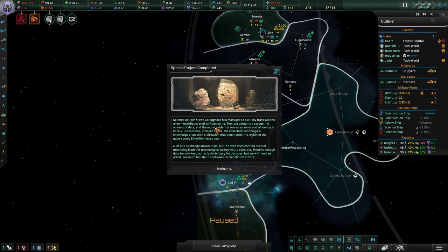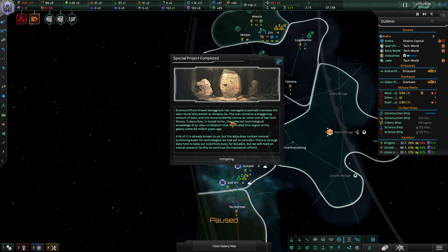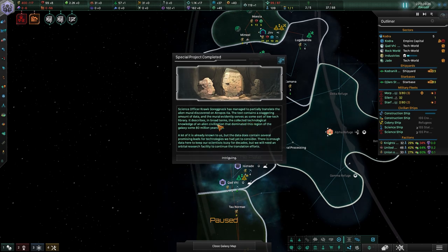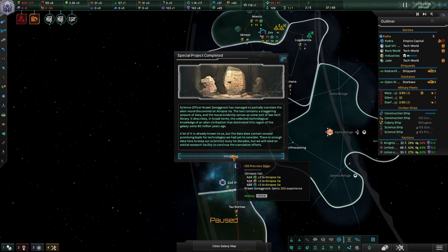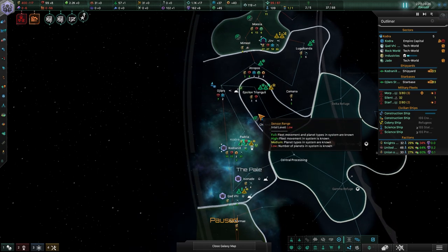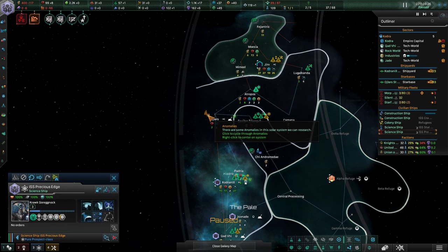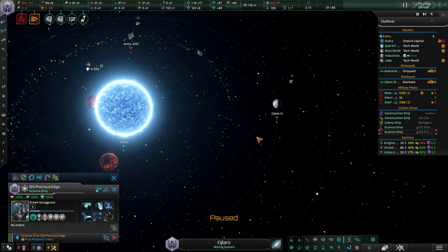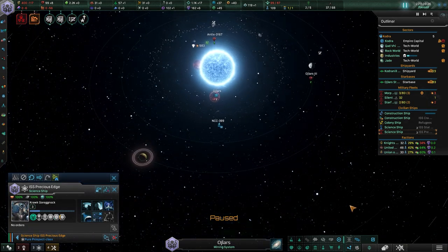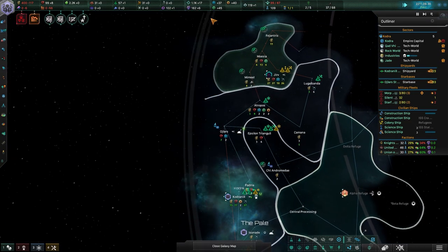Maybe letting the asteroid hit would have been a better idea to begin with — it's a sick way to look at it, but it's kind of worked out in our benefit. We can now move four more of these unemployed there. Kodra is actually starting to look a lot better and we're back in the positive for minerals. Science officer Grognock has partially translated the alien mural — it serves as a low-tech library describing the technological knowledge of a civilization that dominated this region 80 million years ago.